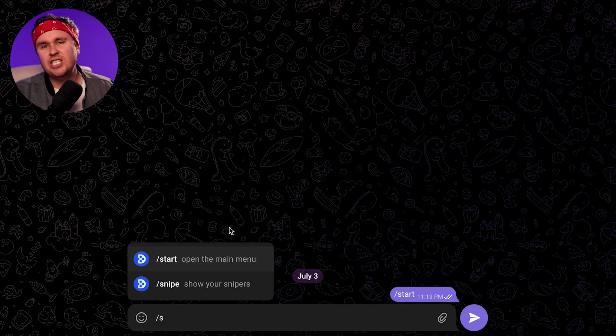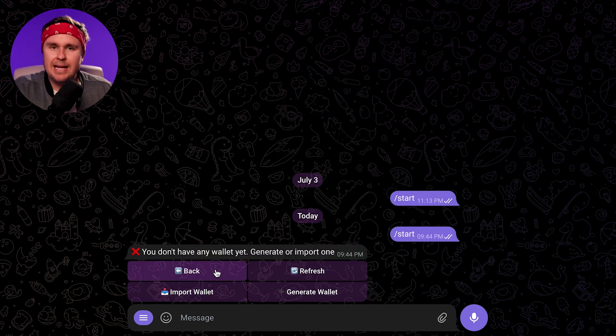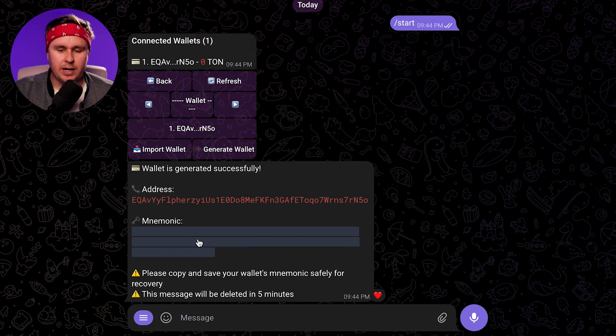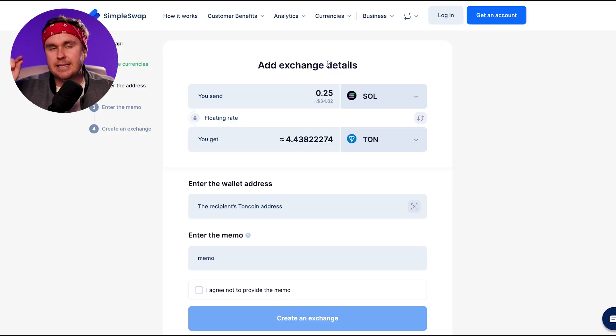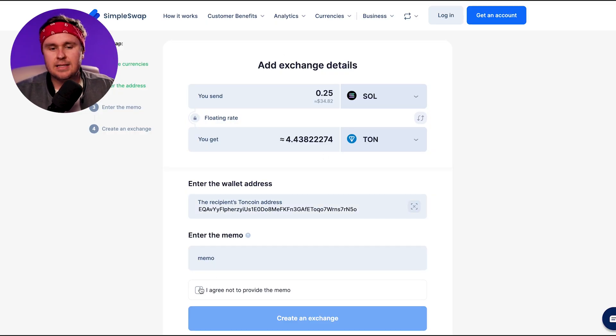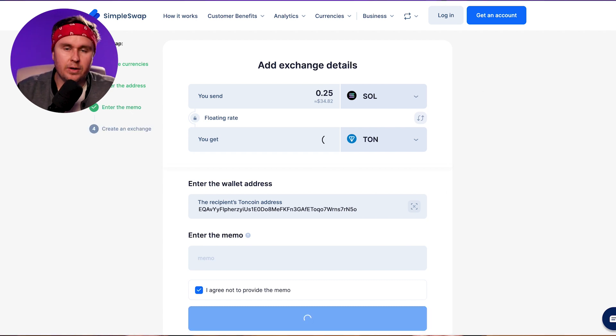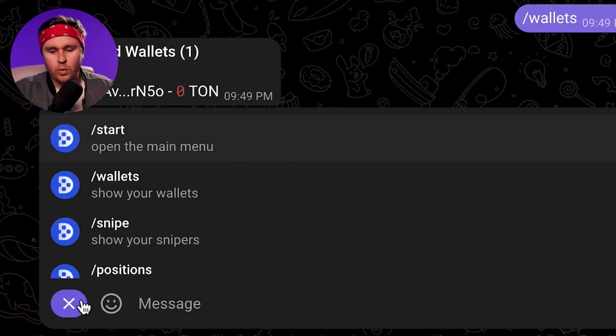With Degen Sniper Bot, when you first get in and set it up, you're going to have to hit Start, then create a new wallet. I always create a new wallet, but you can import an existing wallet if you want. Click here to copy your wallet address. You can then send some TON from an exchange or use something like SimpleSwap. I always send a little bit first to make sure it works, then send larger amounts. This will take around 10 minutes.